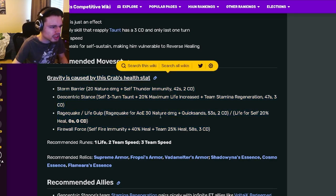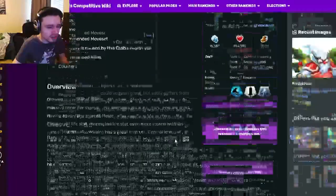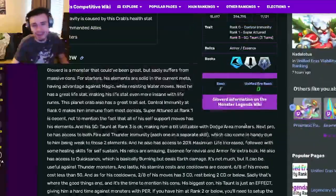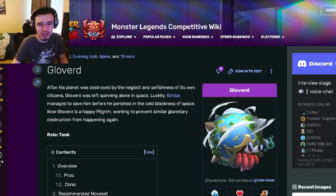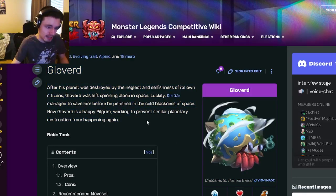Overall, this monster is a pretty decent tank. He's not super OP or anything, but if you get him to rank 3, he is a pretty alright tank to have. If you don't have any tank at all, you could definitely go for him and try to rank him up. But if you already have other tanks, then it would probably be better just to use them. Glovert's a pretty decent tank — if you don't already have a tank, you can go and get him out of the event.